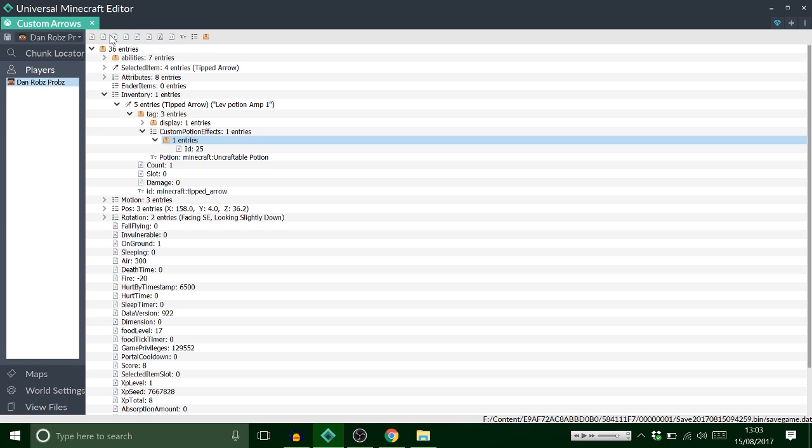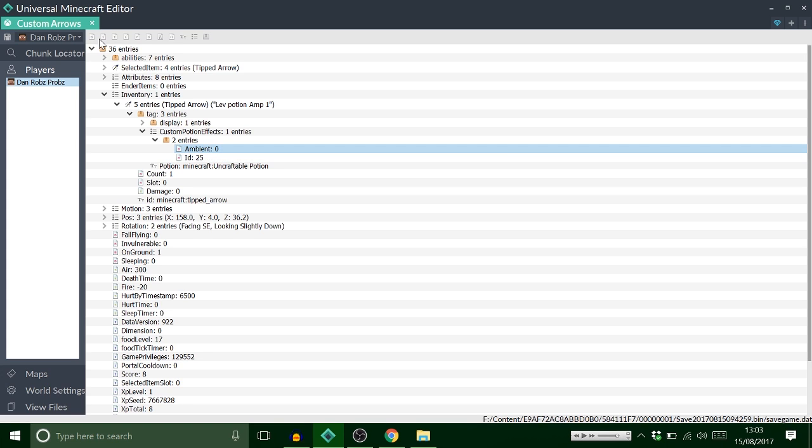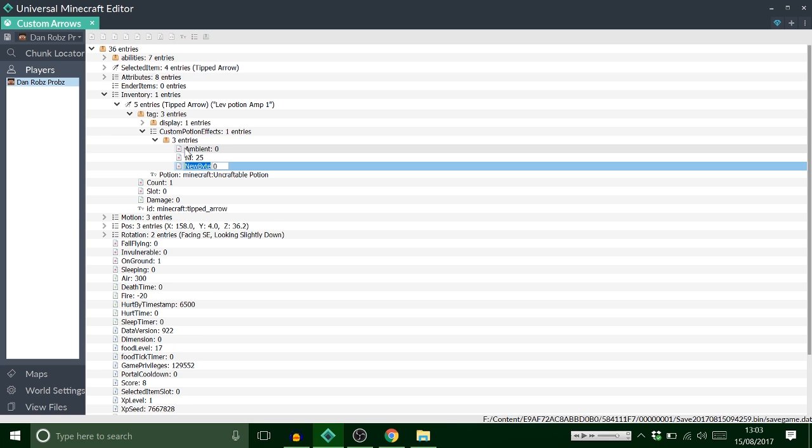Add another byte tag and call it 'ambient'. This is like a particle effect that's transparent — the kind that beacons have. It doesn't do a lot unless you want to show particles. Then add one more byte tag — you need three in total — and this important one is the 'amplifier'. This controls how powerful it is, and you can set it from 1 to 127, which is the maximum.